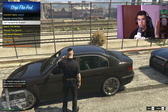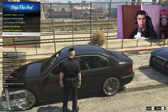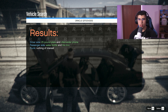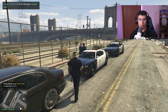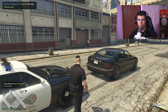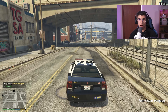Running the vehicle check shows: no registration, unknown owner, and a prompt to approach with caution and perform a VIN number check. Let's search the vehicle — Search Items Reborn shows realistic items, nothing crazy or unrealistic. Let's call a tow service and get a large tow truck since this guy is getting booked. Hit G for context menu, select Call Transport for Suspect, and the backup unit will take him. We'll be Code 4, ready to move on. The tow truck picks up the vehicle and we head back out on patrol.